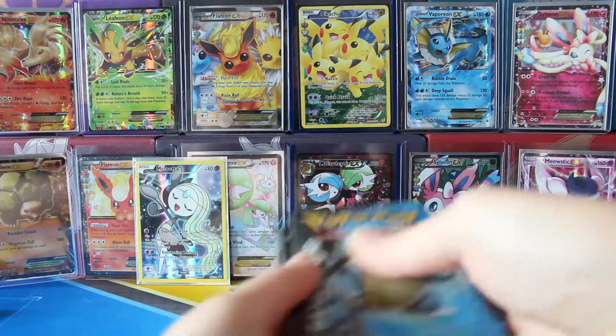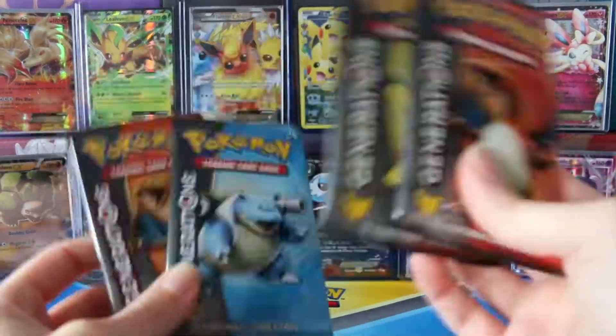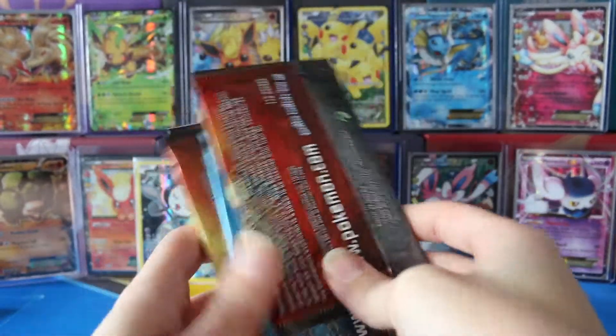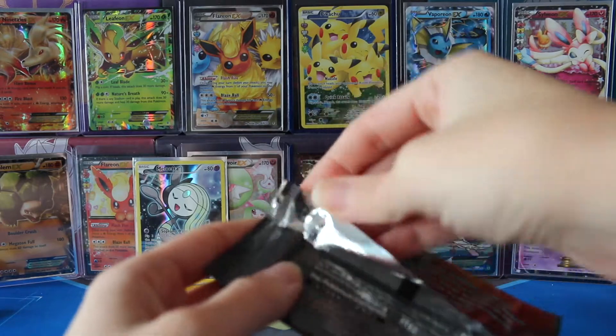And of course we have the two booster packs from the Meloetta set, as well as I had a Victini box, so I thought I had another two packs. So we have four packs total. Let's see what we can do. Fingers crossed, still looking for Blastoise. Can it happen? If not, I'm not giving up. I'm just not giving up.